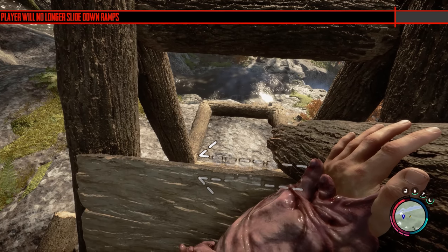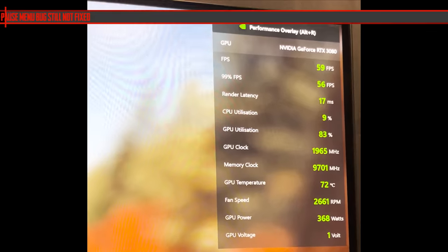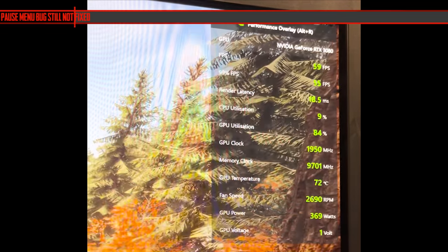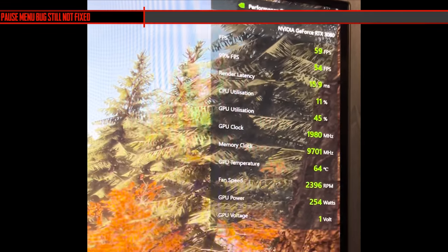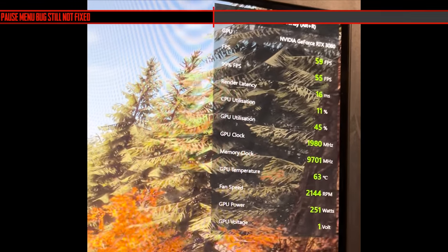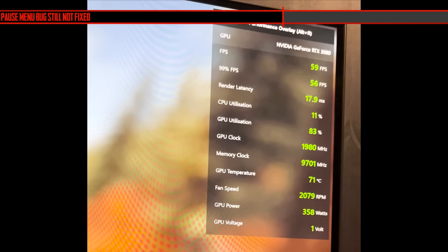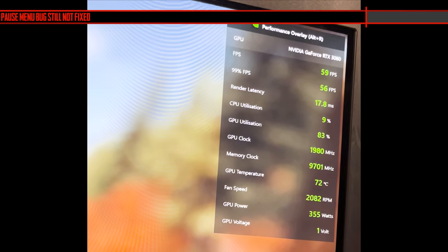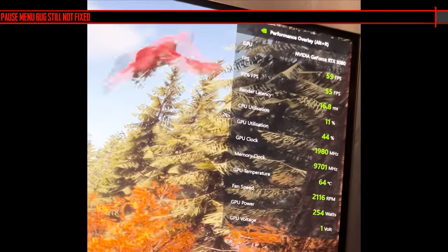Another example of an immersion-breaking bug is when you're cutting things up and they disappear and fall into the earth — that one still hasn't been fixed. Also, there's still a bug where if you press Escape while in-game to pause it, the GPU usage goes to max and the fans ramp up. It's like the frame rate goes unlimited and the computer thinks it needs to use every resource possible. If you're walking away from the game, don't even pause it — just save and leave.